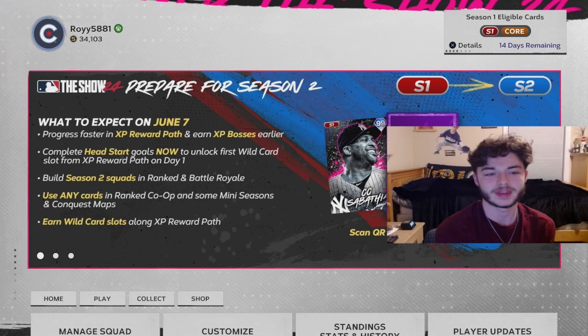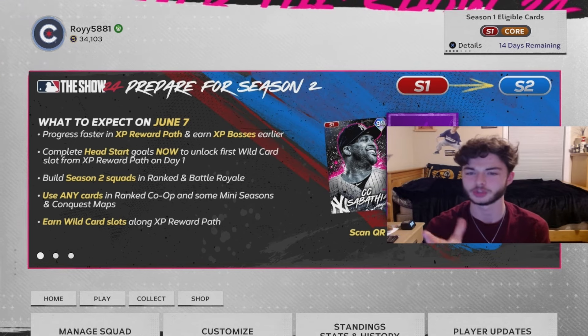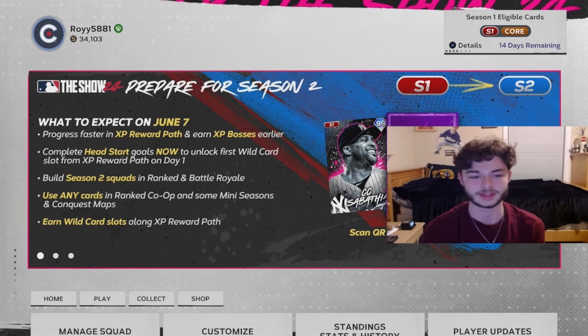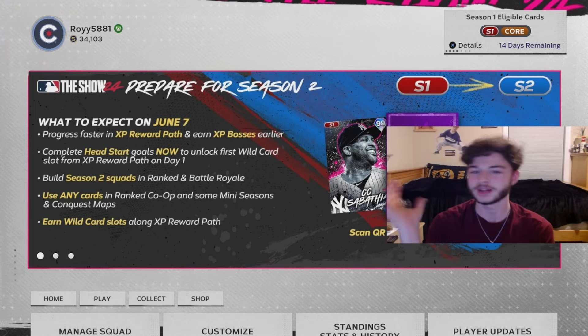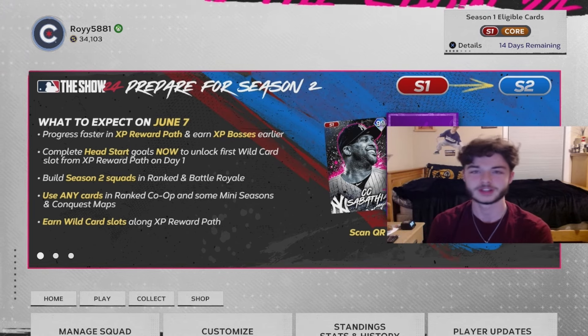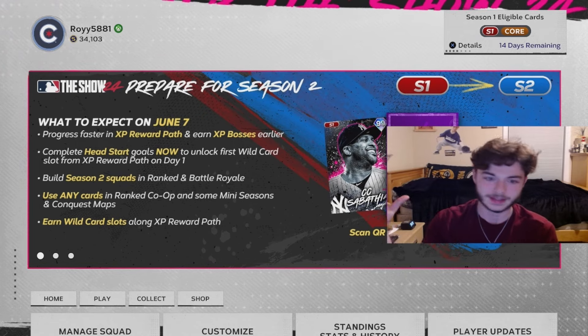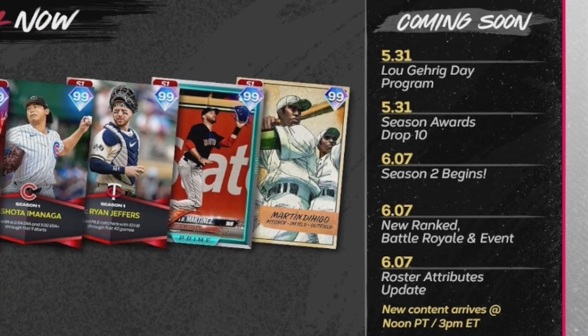This is the last really big update of Season 1. You want to get all the cards you can, grind as much as possible, and prepare for Season 2. Remember, you only have four wild card slots plus all your core cards when we go to the next season, and the new cards are going to be about 89 to 90 overall. The next update is on the 31st — we have a Lou Gehrig Day program with mainly core cards and Season Award Drop number 10. June 3rd brings the last three Negro Leagues players, and June 7th is the big update when Season 2 actually begins.